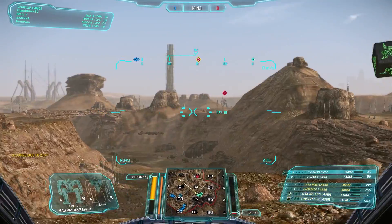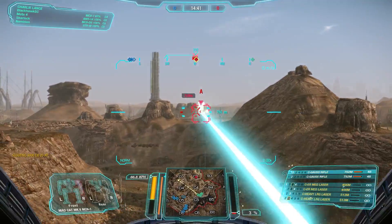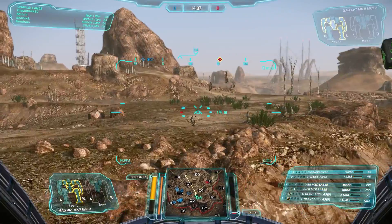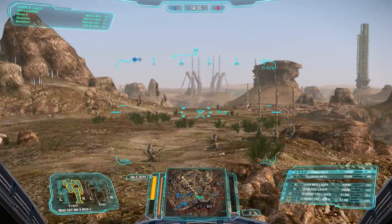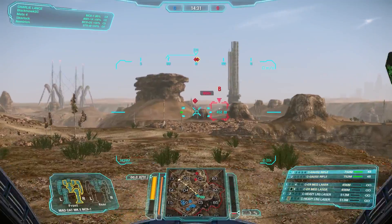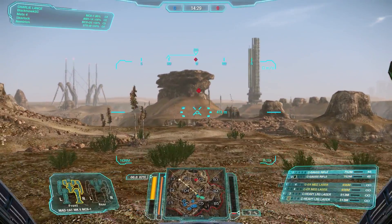In this match, we're on Canyon Network, which is a long to mid-range map, which is pretty good for our build. Early on, we're just taking some long-range Gauss shots. We have some ammo to spare, so we'll just take some of these shots in the beginning.